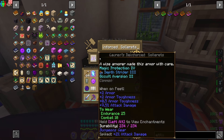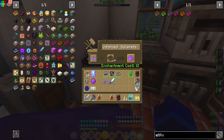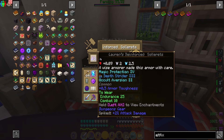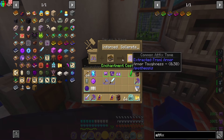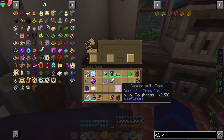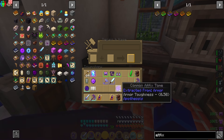When you use the affix tome on the anvil, you can see the options — for example, 0.5 armor toughness and 7.5 attack damage. The thing with affixes is it's totally random which one you're going to get. If you wanted the attack damage instead of the armor toughness, there might be a way to reset the roll, but I'm not sure how. For this example, we'll say you want the armor toughness. Mind you, it will shred and delete the item. So here we got armor toughness 0.5 on this affix tome.